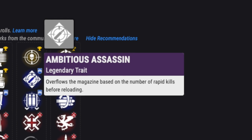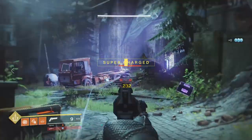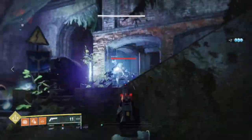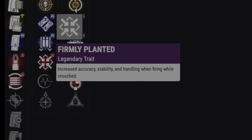In the next slot, I wish there were more choices, but for PvE, Ambitious Assassin will overflow your mag based on rapid kills before reloading. For PvP, it might be weird to crouch in a fight, but if you do, Firmly Planted gives you more accuracy, stability, and handling.